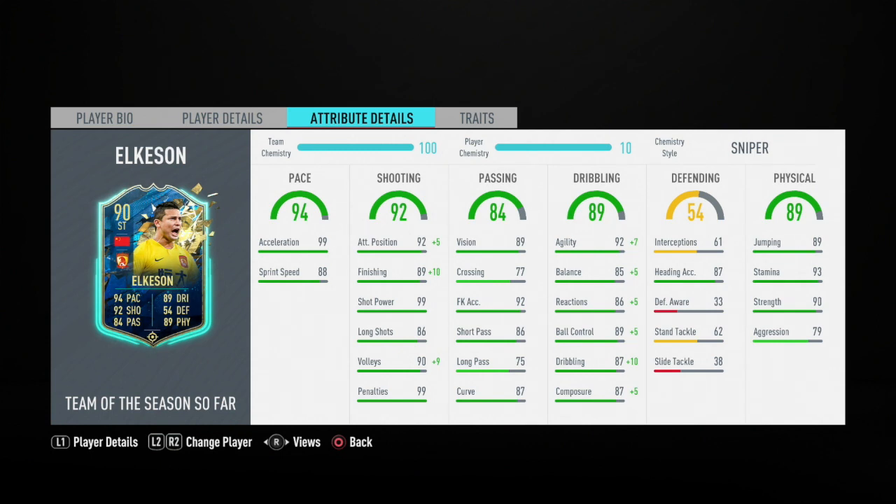His stats are 94 pace, 92 shooting, 89 dribbling, 89 physical, 84 passing, 99 acceleration, 88 sprint speed. With a Sniper chemistry style, his shooting goes up to great marks, his dribbling becomes insane, and his stamina is really good at 93. This is a well-rounded card.